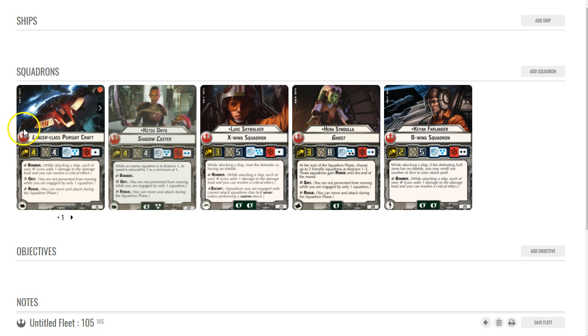The Lancer came out with Wave 5 and it's a really nice bomber. It's a single-die bomber with the black die, although Ketsu Onyo (the named version) gets two dice — two blue — so you max at two damage unlike the B-wing or Skurg where you can potentially get three. But Lancers make up for that with Rogue and Grit, which is very powerful. Grit lets you move even when engaged with only one ship — you can move just out of range and still shoot. Their only real weakness is only four hull.